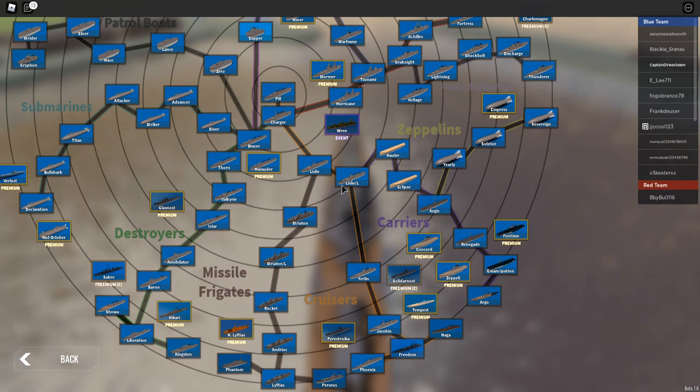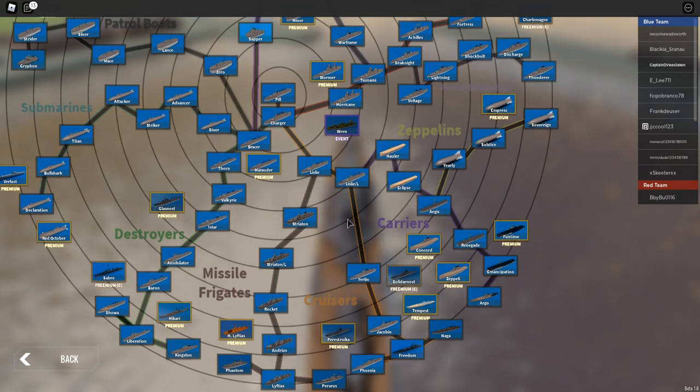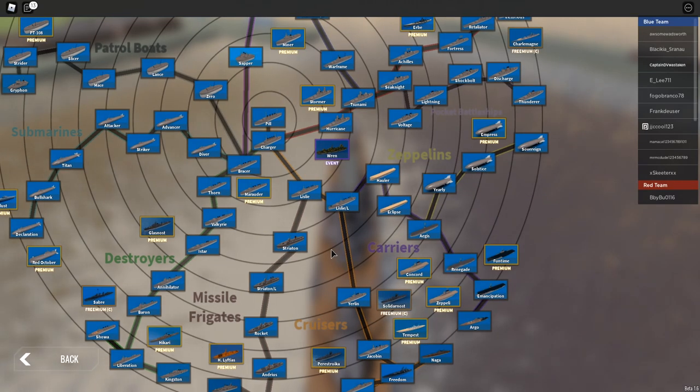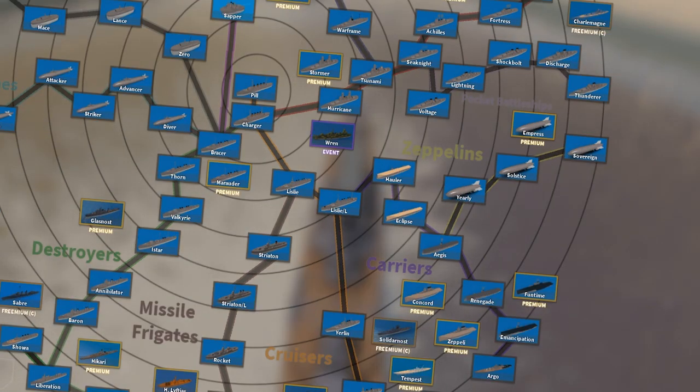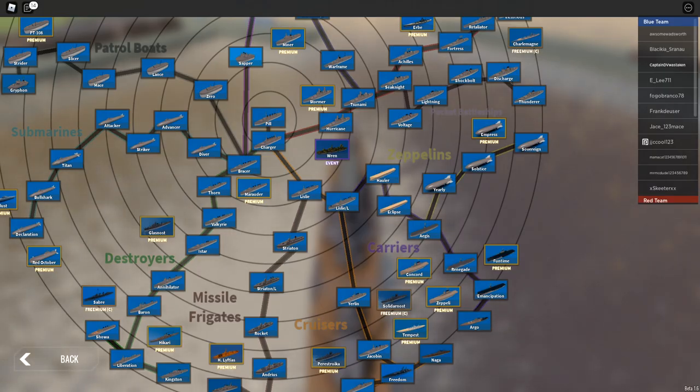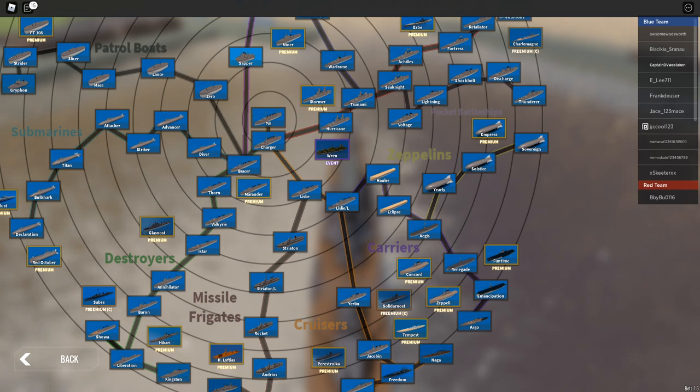Straight from the wiki: the Lizley-L is a direct upgrade with better armor and armament at a significantly higher price. It's effective at taking down destroyers and cruisers of the same tier, and it's also got anti-submarine mines. It still plays similar to the base Lizley though the armor is nothing to scoff at.